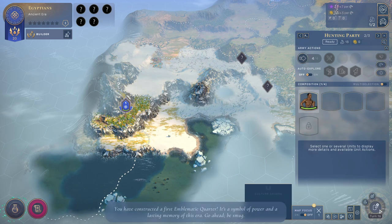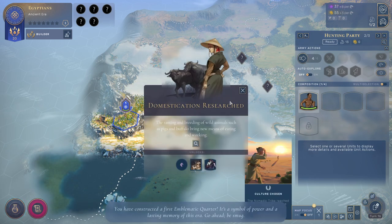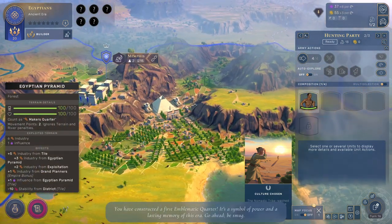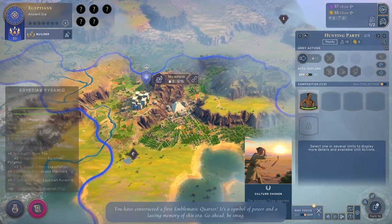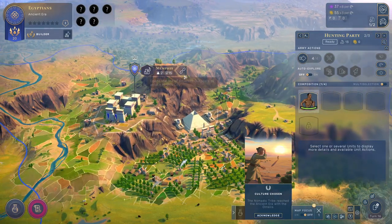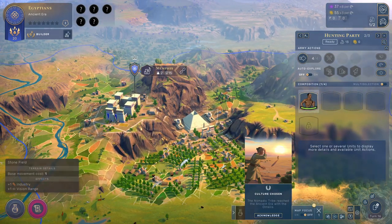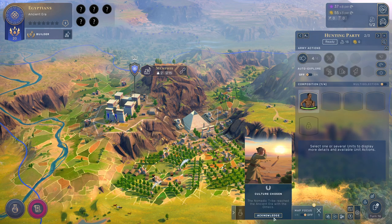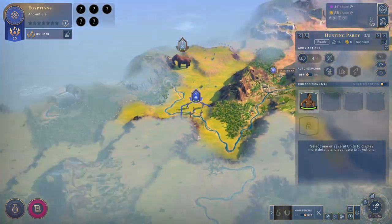We constructed a first emblematic quarter — it's a symbol of power. I think I said exemplary before. Actually, is it possible the units are exemplary and the districts are emblematic? Maybe they're all emblematic. Anyway, I'm just going to keep saying unique because, come on.